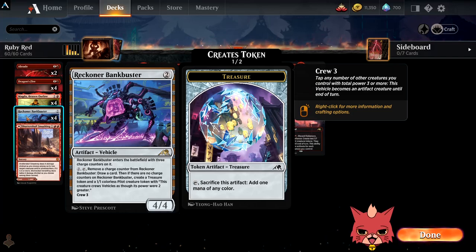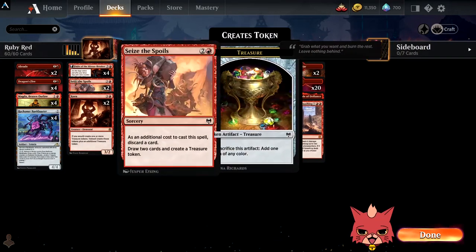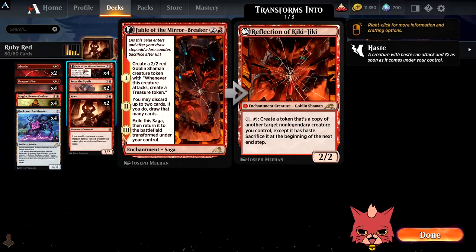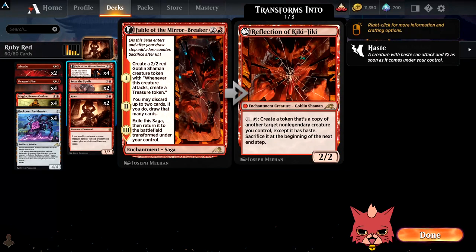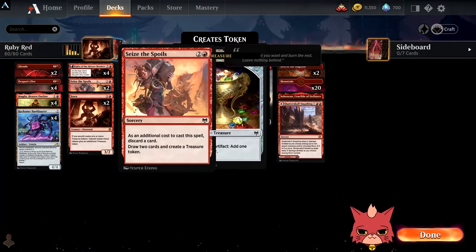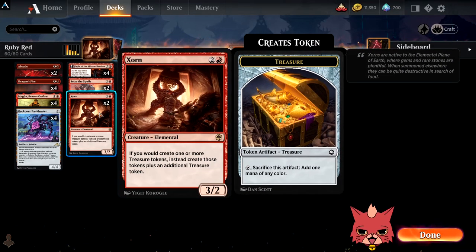And eventually does get us a treasure as well. We got a Shatterskull Smashing in here — I'm going to drop that in the mana base. We got four Fable of the Mirror Breakers, more treasure, more ways to copy a freaking Goldspan Dragon or something ridiculous right off the reflection, which sounds really good. We got two Seize the Spoils because treasure. We got two Zorns — I don't know if that's how you pronounce it — but treasure. Also, interesting line of play.